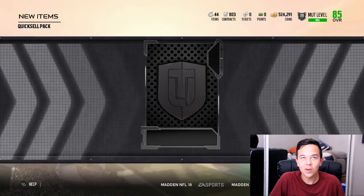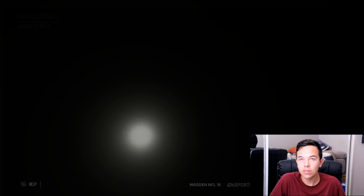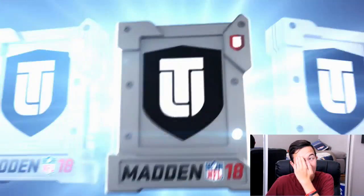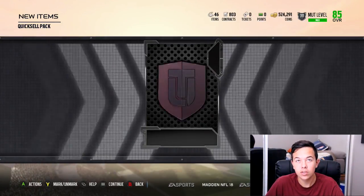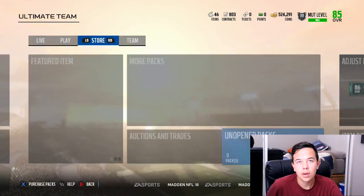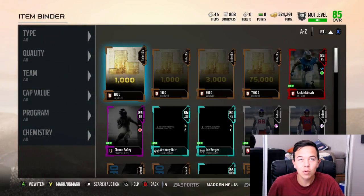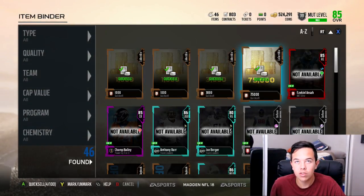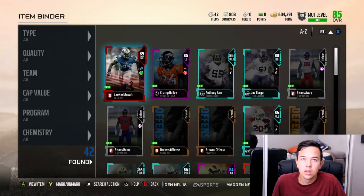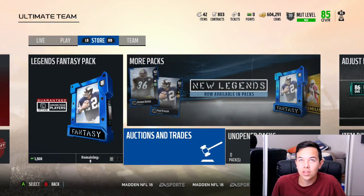I was going to wait to do the quicksales. 3,000 out of this one — this is the 1,000 to 50,000 quicksale. I'm not expecting anything out of these, but that one's from four to 250,000. So yeah, let's go see how much we made. I think we made about 80,000 off those quicksales.